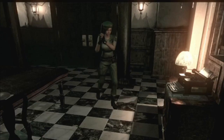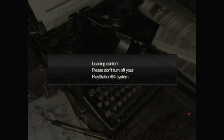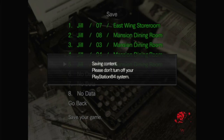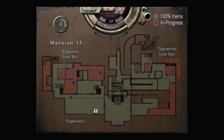Let me go save real quick so I don't have to do all this over. Trying to track what rooms have keys left. I think I'll save at this typewriter — I've got to get an old-fashioned typewriter. Alright, save successful. Let me go check the map and see what doors are left open.